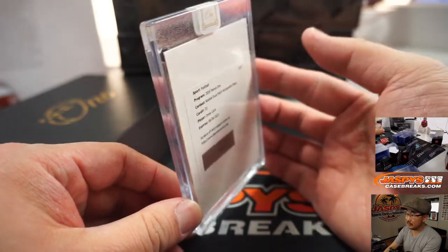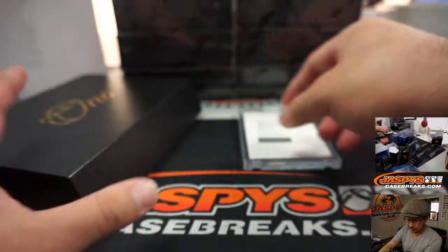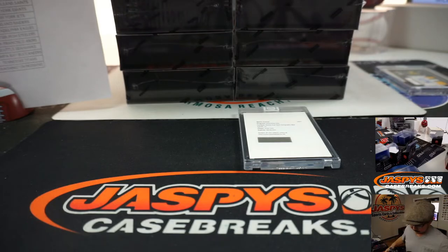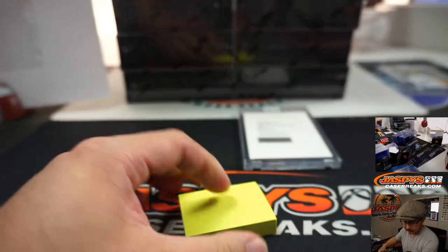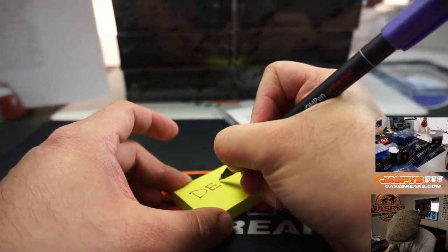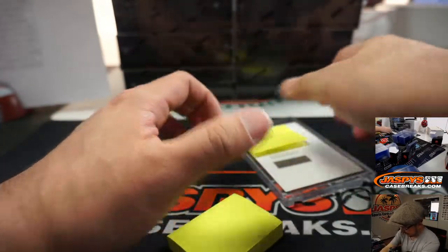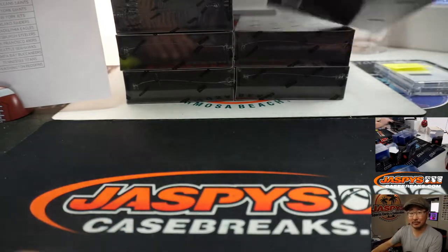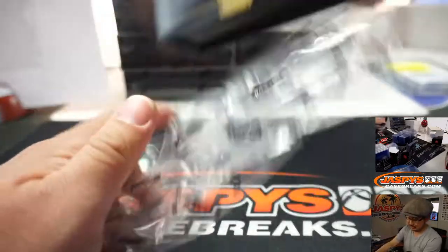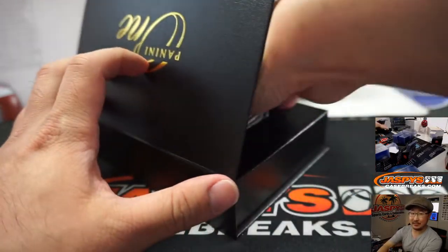Redemption here is Drew Lock — rookie dual patch autograph blue. There you go. Drew Lock, of course, is for the Denver Broncos — that was Kevin. Looks like he is the future of the quarterback there. Where does Flacco go? Is Flacco just washed up now, or does he get another chance somewhere? A lot of big quarterback carousel this offseason, which is kind of exciting.